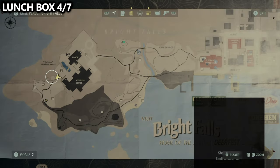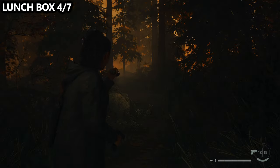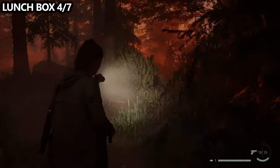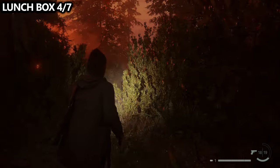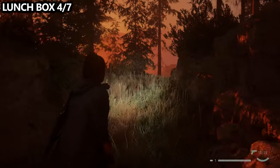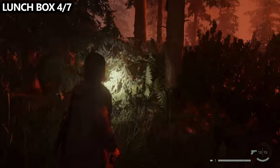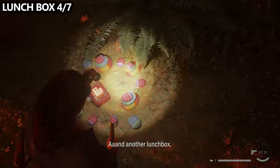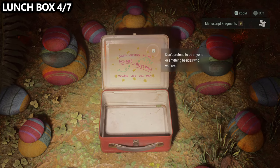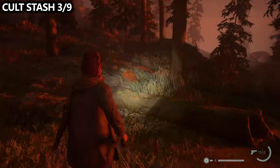After completing the story that takes place in the manor and the wellness center, you'll be able to exit out the back gate that loops back towards Bright Falls city. Take a right-hand turn where the path splits, go in between some rocks, and take a peek to your left to find a lunchbox. From this lunchbox, there are a couple of well-hidden cult stashes.